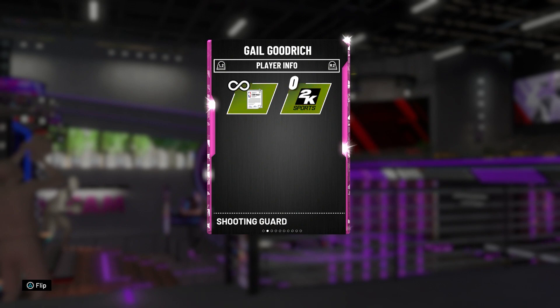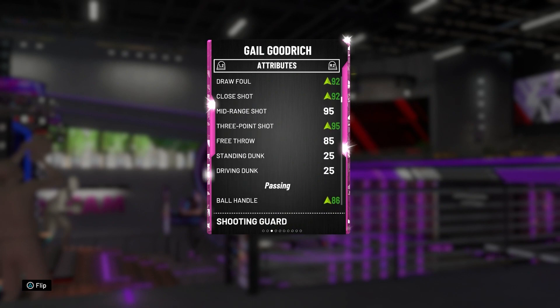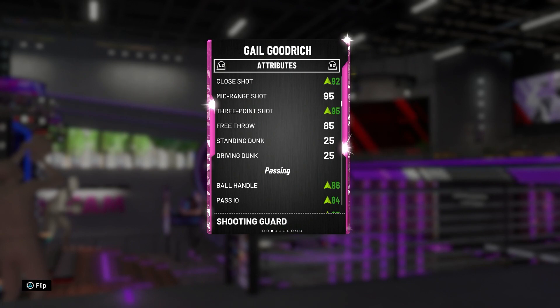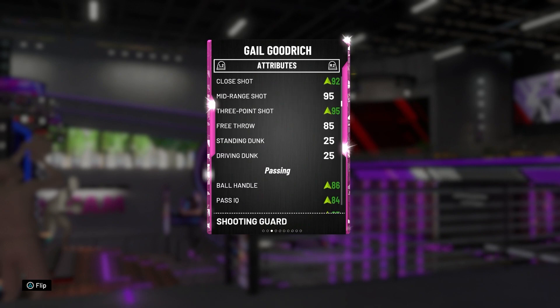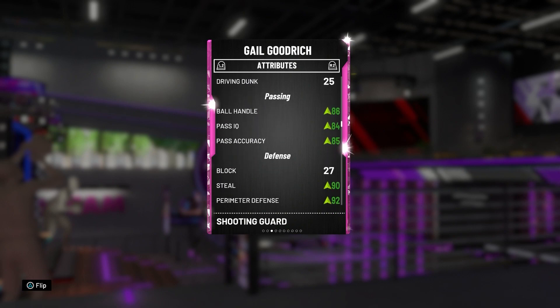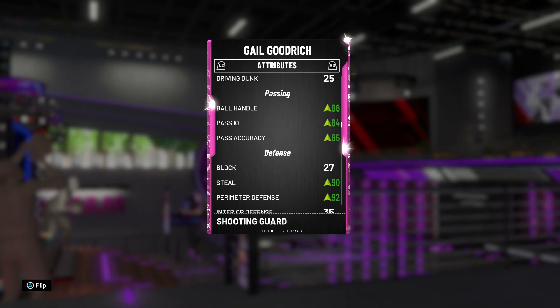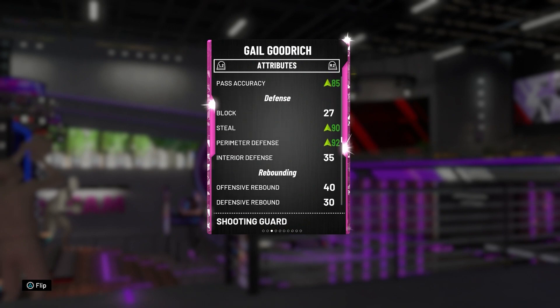If you want to run him at the point you can. I've got a Diamond contract on mine because I was evo-ing him and didn't want to pay for contracts. At the Pink Diamond version: 94 driving layup, 92 draw foul, 92 close shot, 95 mid-range, 95 three-point. Free throw is 85. He's not athletic at all so he's not dunking. Ball handle 86, pass IQ 84, accuracy 85 — good with the ball, but his animations are terrible and he's not meant to be a shifty guard at all.